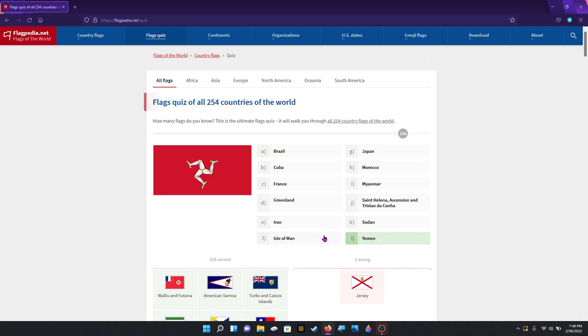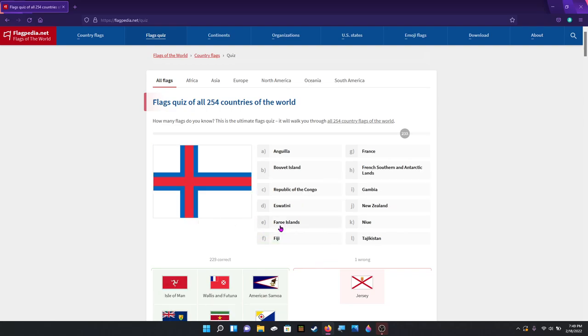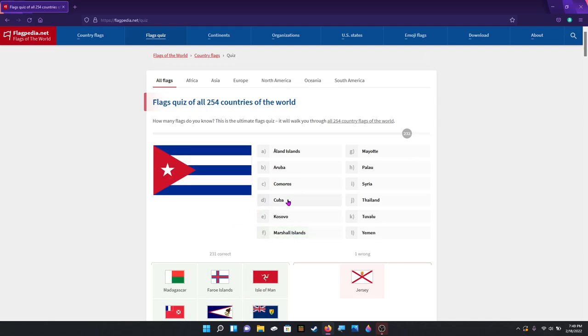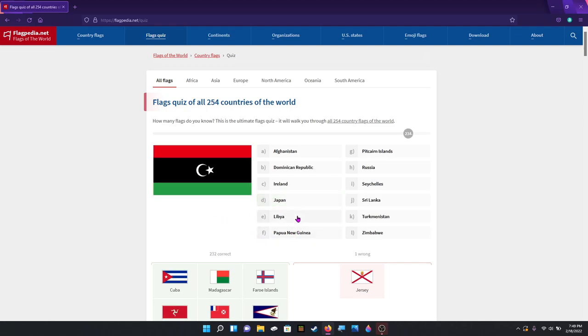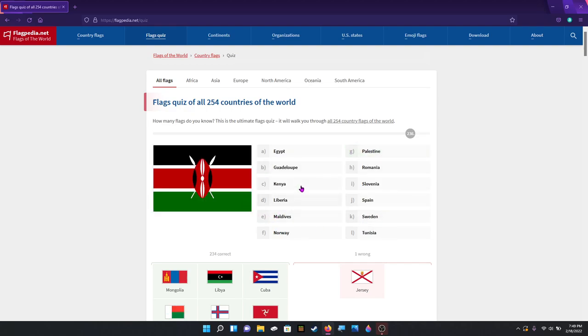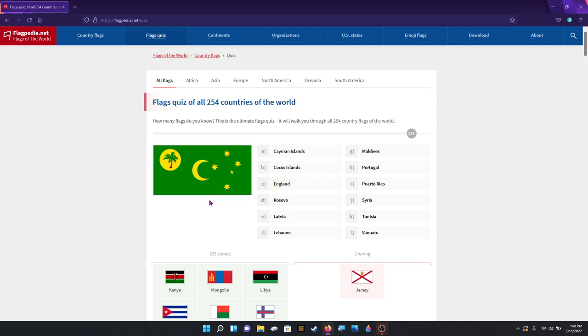Wallis and Futuna. The Isle of Man — which is such an odd flag. The Faroe Islands. Madagascar. Cuba. Libya. Mongolia. Kenya. There's the Cocos — Cocos Keeling Islands.